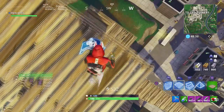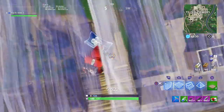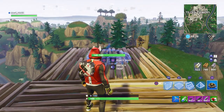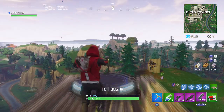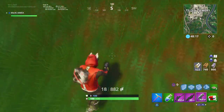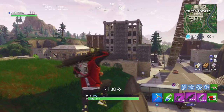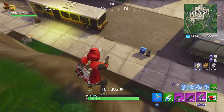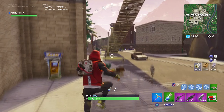Let's get right into this video. First things first, you're going to want to build on a mountain area or somewhere where you're pretty high — the higher the better. You can do this from any height. Then you're going to want to place a launch pad down, build five stories up, and place a couple of flat platforms on top of that.